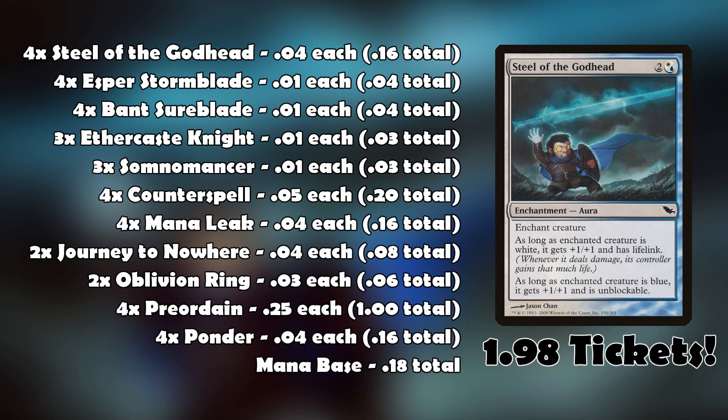That's it — the idea is extremely simple. Get a blade, get a Steel of the Godhead on it, and protect it with counterspells while you wail on your opponent. It's not complicated at all. This is a 1.98-ticket deck, and I don't know if I've ever seen a deck built around Steel of the Godhead before — it's been really fun to play. I'm going to be playing five games with this in the tournament practice room, so check the description for the playlist and I'll see you in the first match.